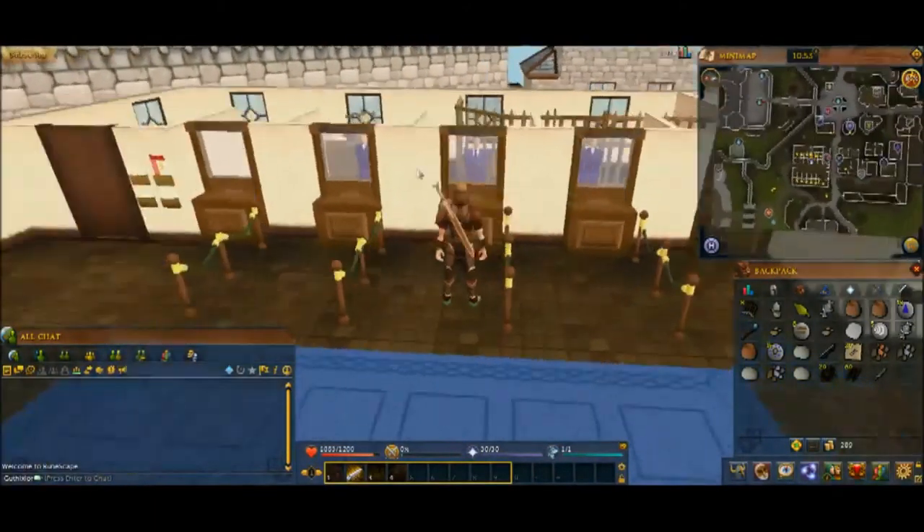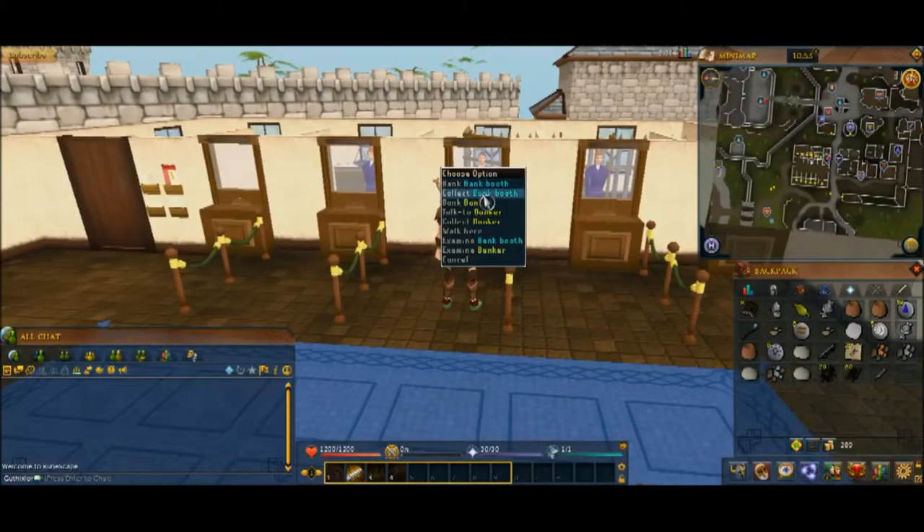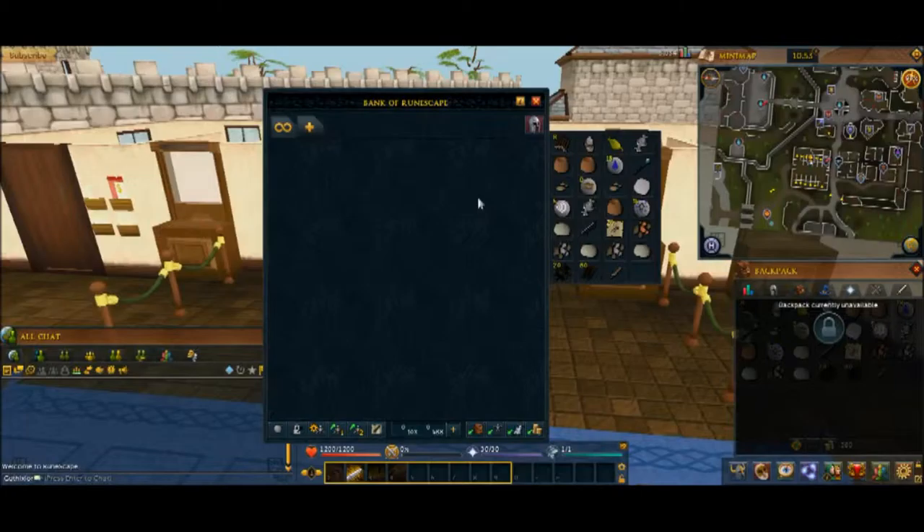What you do is you just walk right up to one of these bank tellers behind the bank booth there, right-click and hit Bank, and your bank interface will open up.